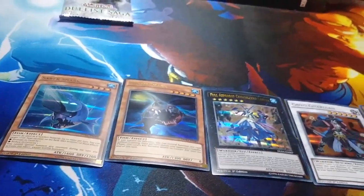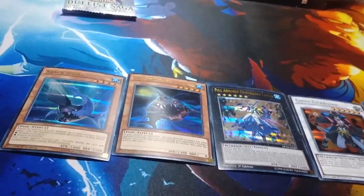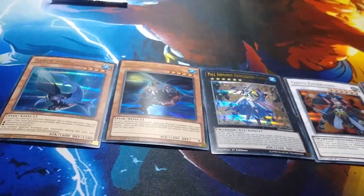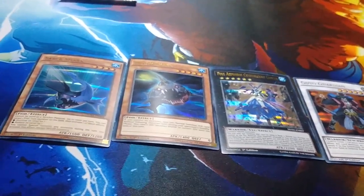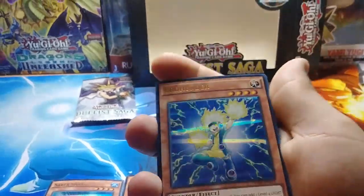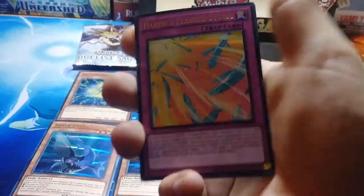Dark Magician, perform a Dark Magic Attack and win this card pack! Come on Dark Magician, give me some magic, show me the magic. Okay, we got Bro Hunda — I think that's a play on words — and then we have Harpy's Featherstorm.